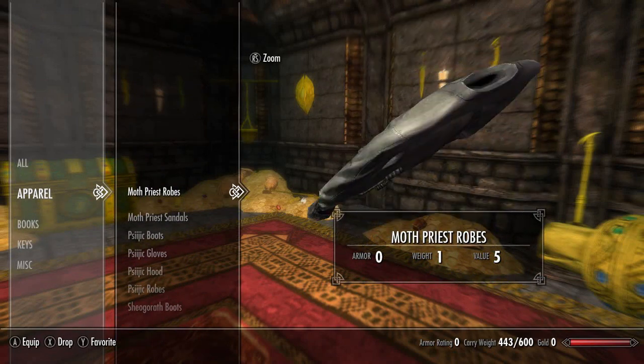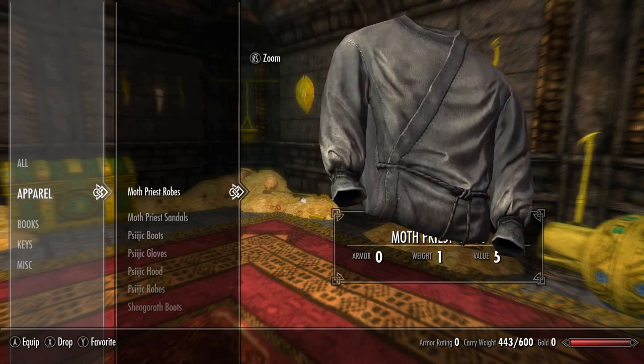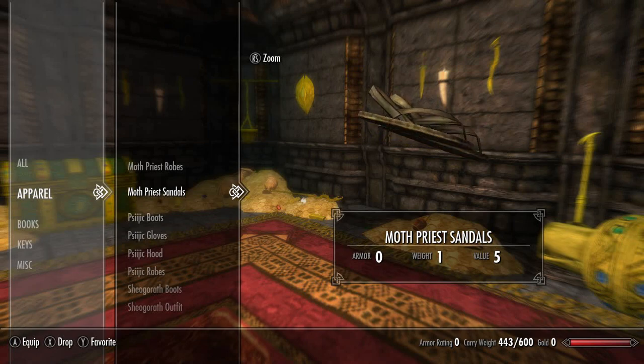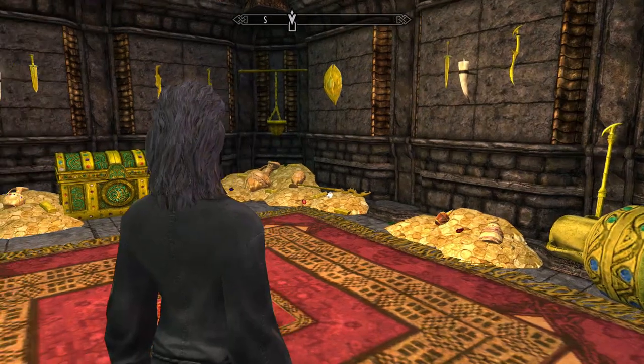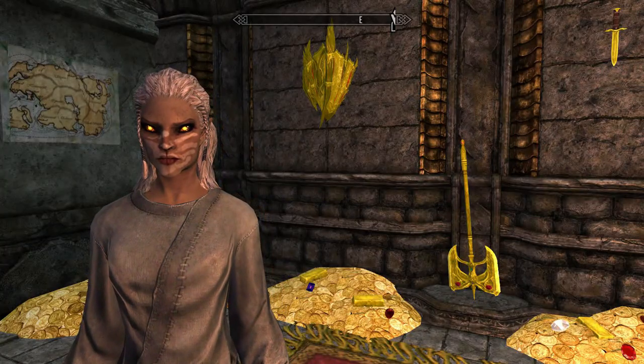Next up we have the Moth Priest set. First we have the Moth Priest robes, which are a bit large for the screen, but that's what they look like. Next are the Moth Priest sandals, and there is also a Moth Priest blindfold — it's not showing up when the full set is equipped, but when it is equipped it looks like this.